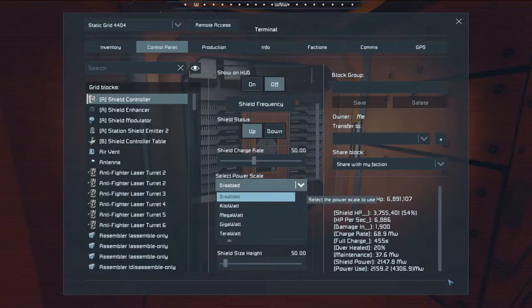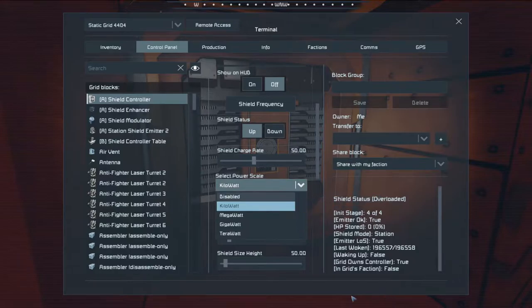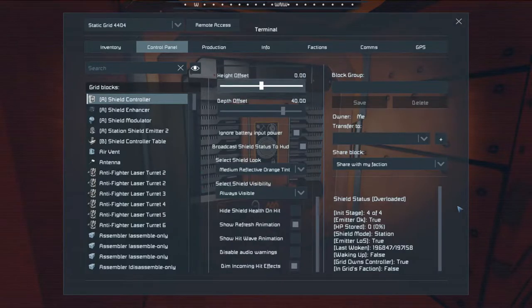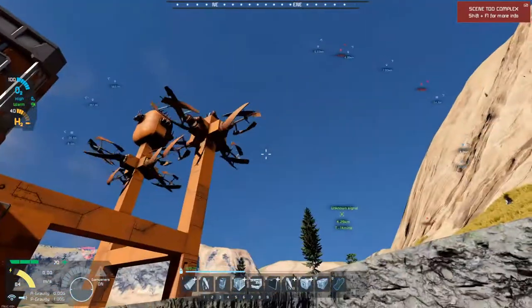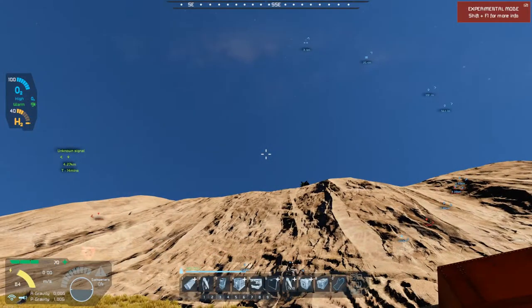Power scale - overloaded! Megawatt - I may have oopsed, I definitely oopsed. Shield is overloaded - great. But the enemy is gone.